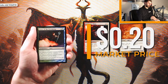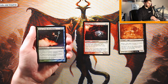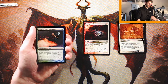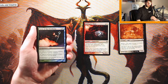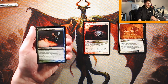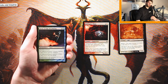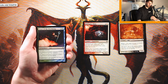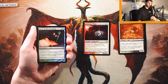Favor of the Overbeing costs one and a hybrid of either green or blue. It is an enchant creature — as long as the enchanted creature is green, it gets +1/+1 and vigilance; as long as it's blue, it gets +1/+1 and flying. Obviously with hybrid mana, it could easily be both, giving both abilities, which is pretty big. If you're getting both buffs it's great, but if only one, you're opening yourself up to a 2-for-1, and that's a risk I'd rather avoid.